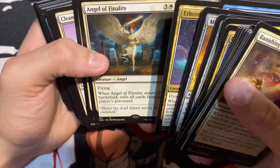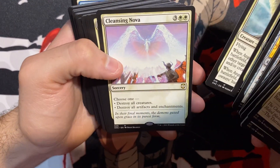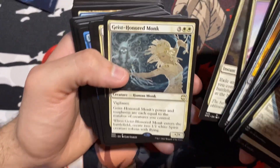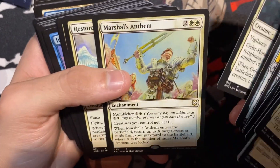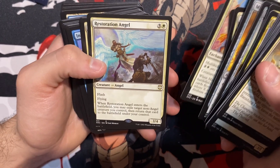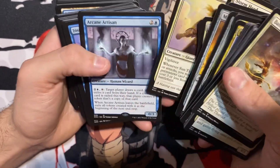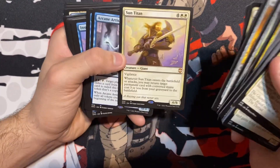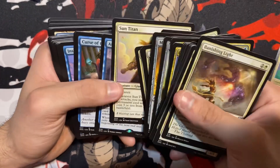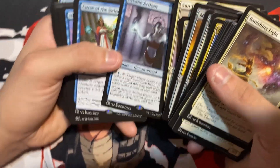Angel of Volatility — there you go, Pedro. Another Angel. Cleansing Nova — ooh, that's a good board wipe. Aerial Interlude. Geist Honored Monk — got quite a lot of these. Martial Anthem. Restoring Angel — that's a cool card, never seen that one before. Storm Herd. Sun Titan! He's always in a precon — you can't go wrong with him though. At least they have different artwork. Arcane... sorry people.